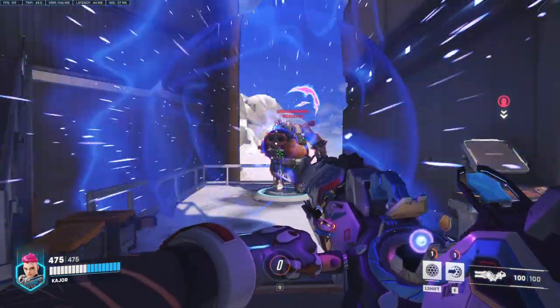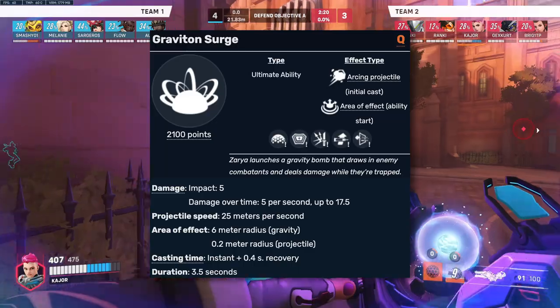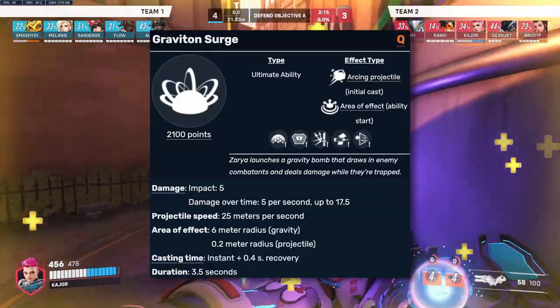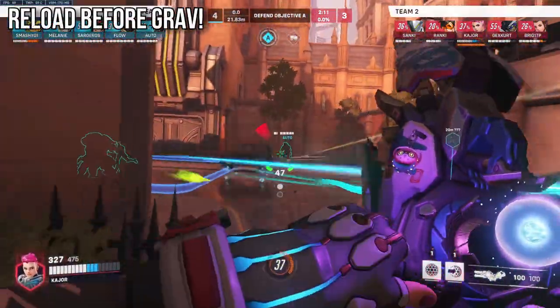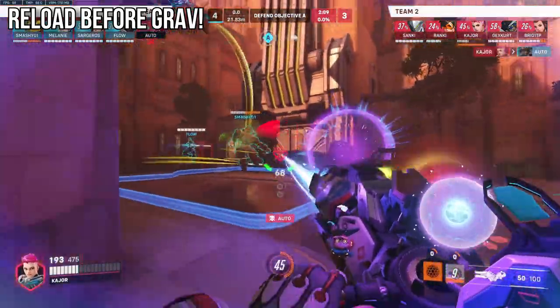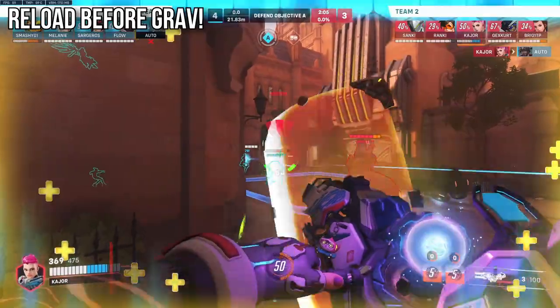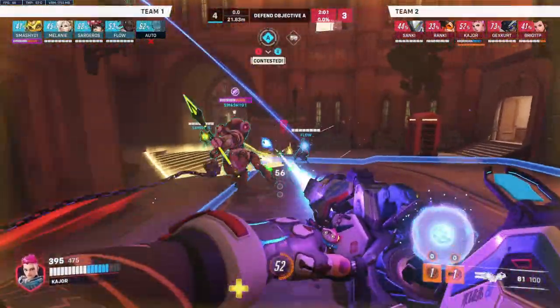Zarya's ultimate, the Graviton Surge, makes Zarya launch a gravity bomb drawing in enemies into the center from a 6-meter radius, dealing 5 DPS and lasting 3.5 seconds. Please reload before you use grav — the last thing you want is to go through a 1.5-second reload animation during a grav that doesn't even last 4 seconds. You're basically wasting half your ultimate at that point.